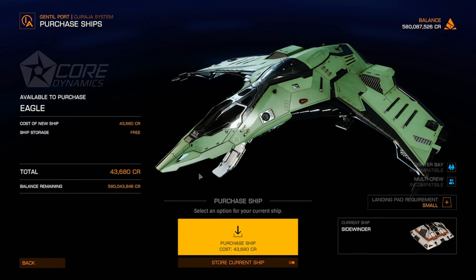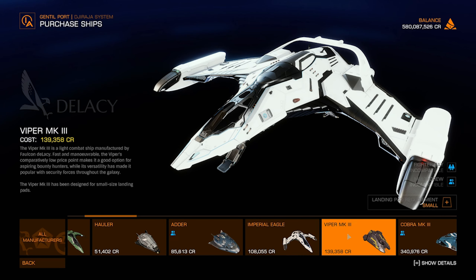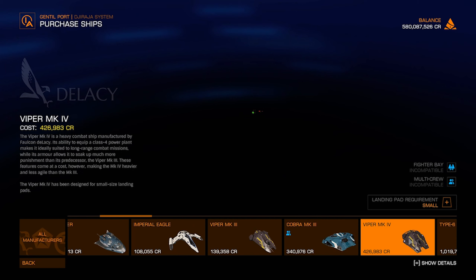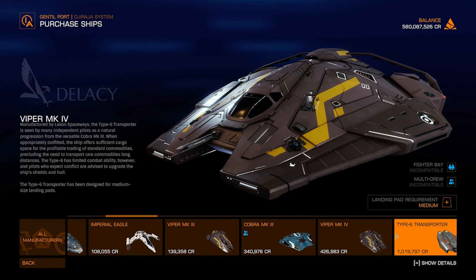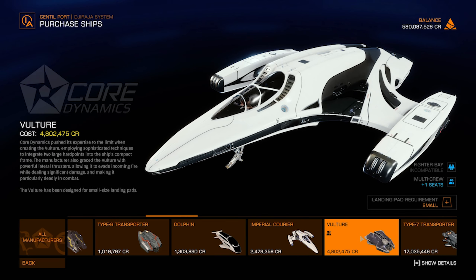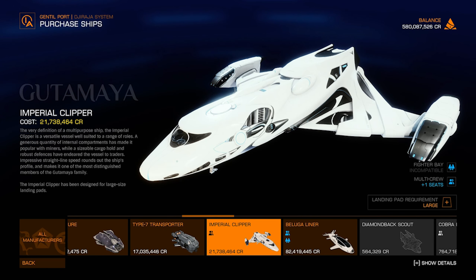The Sidewinder is a basic, very flimsy ship. The Eagle is your first all-up fighter ship. The Hauler and Adder are cargo ships. The Imperial Eagle is the imperial version of the Eagle. The Viper Mark 3 is a straight-up space superiority fighter — fantastic, maybe a medium-tier ship. The Cobra Mark 3 is good at pretty much everything. The Viper Mark 4 is an advanced version with a larger power plant. The Type 6 Transporter and Dolphin — do not fly these in combat.